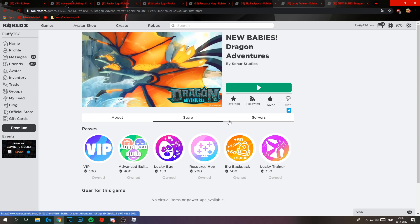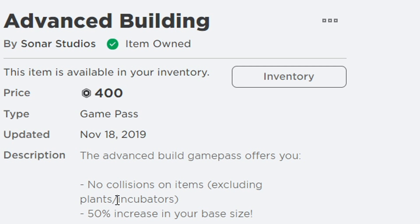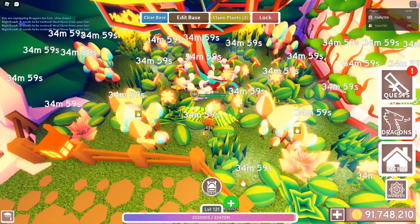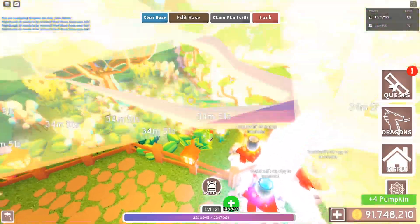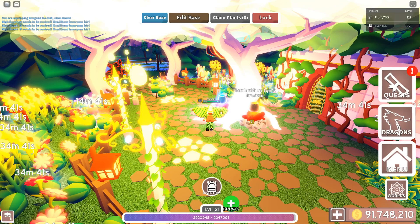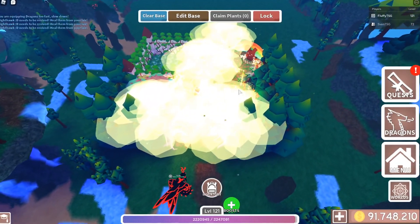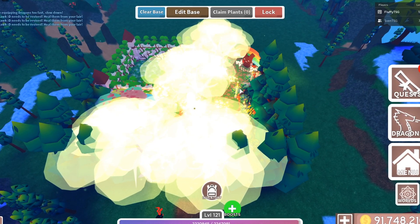With that being said, let's go to the second game pass - it's the Advanced Building. It's 400 robux, a little bit more expensive. You have no collisions with building, so if you place fences you can place them inside of each other. This does not count for plants and collectibles, so keep that in mind. You cannot place plants and incubators inside of each other - this only counts for visual parts like fences and trees.